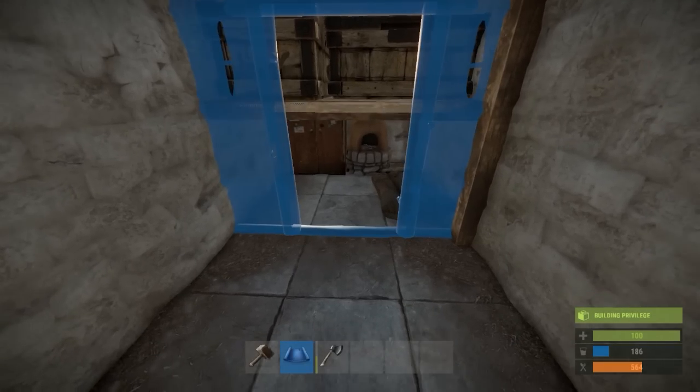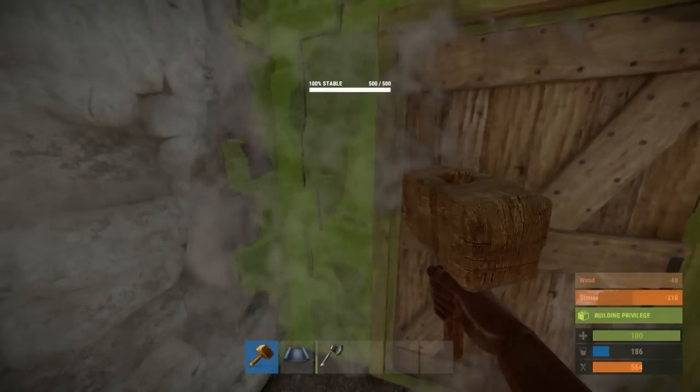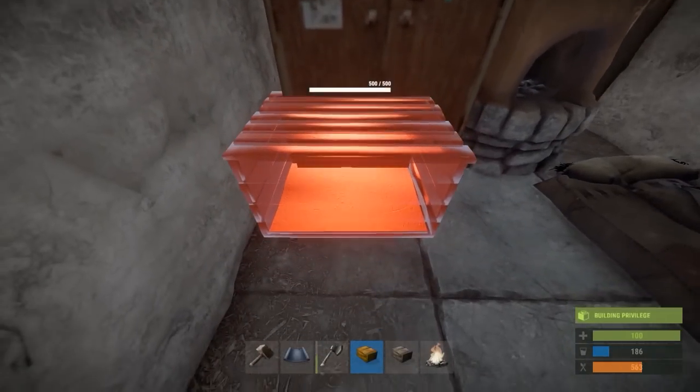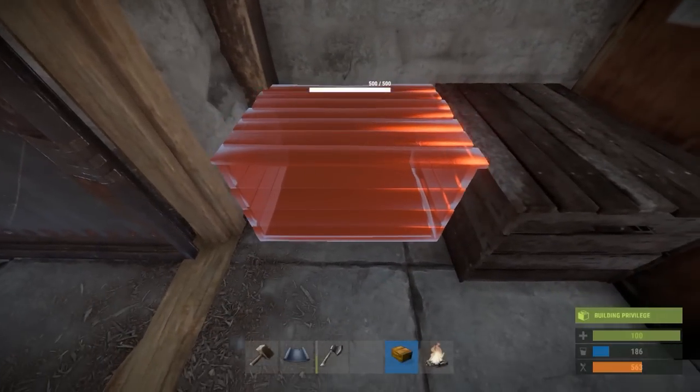Now you can go ahead and place down a doorway, place a door on that doorway, and feel free to upgrade it. Crawl under your little shelf here into your little cubby hole. Feel free to place down a small chest right next to the cabinet and then maybe another one right next to that.